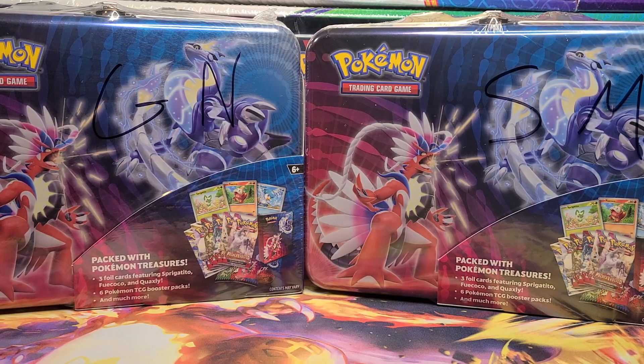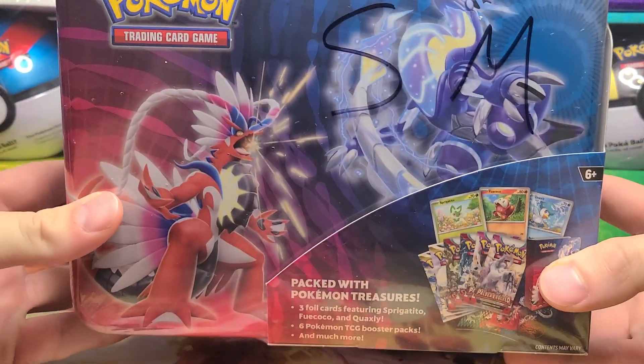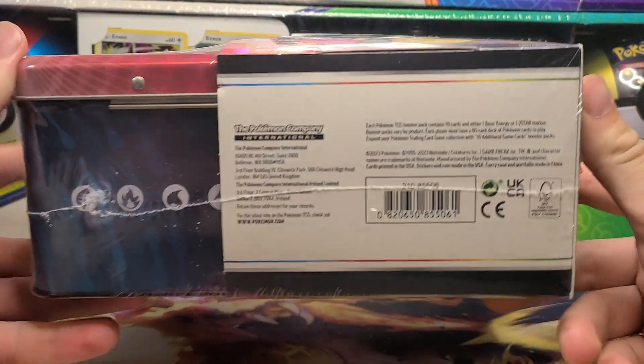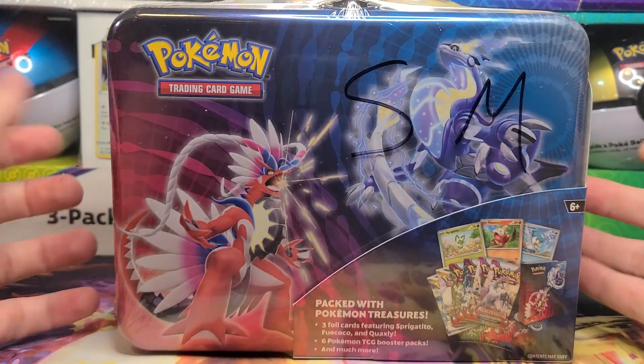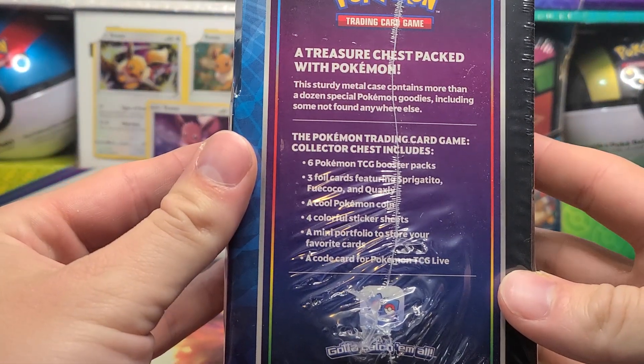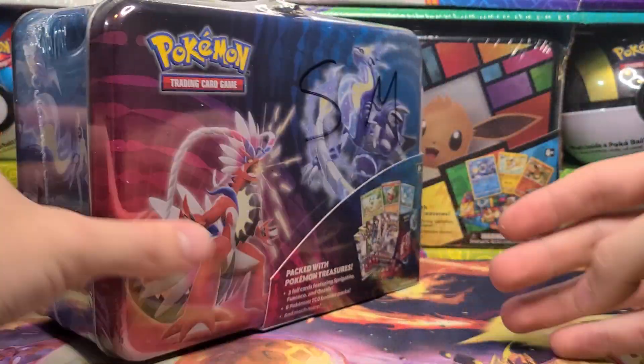Apparently the Pokemon Company messed up. These new chests with six booster packs — the Fall 2023 collector chests, kind of a tin — apparently have a chance at having a god pack of Silver Tempest, or actually both packs of Silver Tempest on the inside.